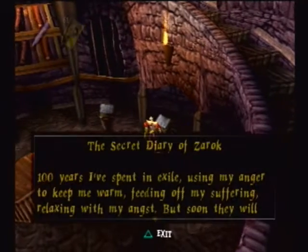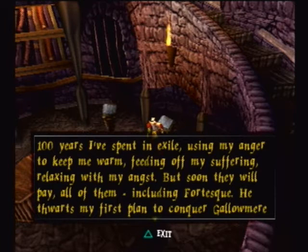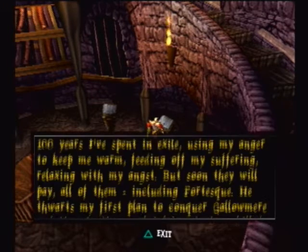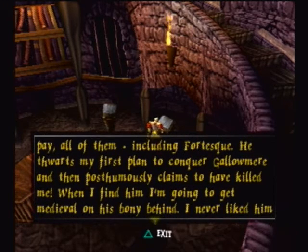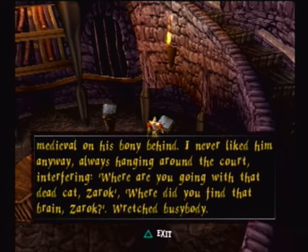I wonder what kind of card tricks he actually knows. The Secret Diary of Zarok: a hundred years I've spent in exile, using my anger to keep me warm, feeding off my suffering, relaxing with my angst. But soon they will pay, all of them, including Fortescue. He thwarts my first plan to conquer Gallowmere, and then posthumously claims to have killed me. When I find him, I'm going to get medieval on his bony behind. I never liked him anyways, always hanging around the court, interfering. Where are you going with that dead cat, Zarok? Where did you find that brain, Zarok? Wretched busybody.